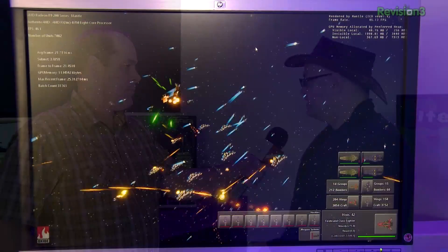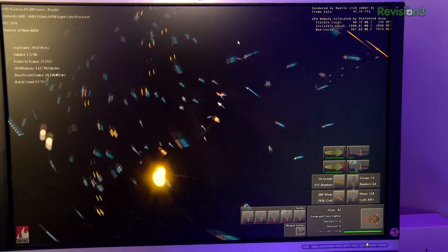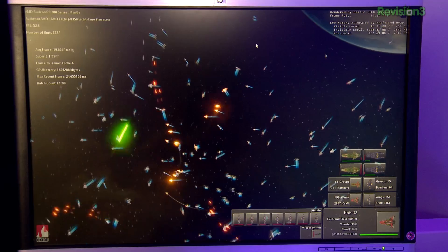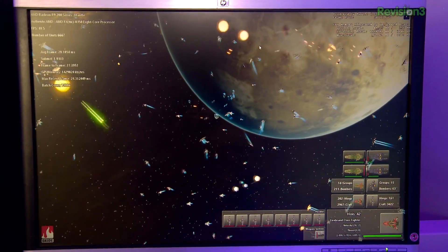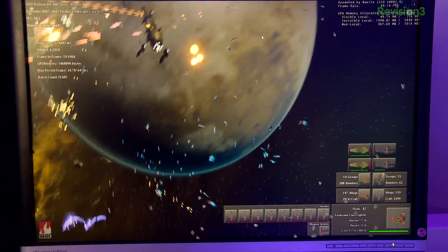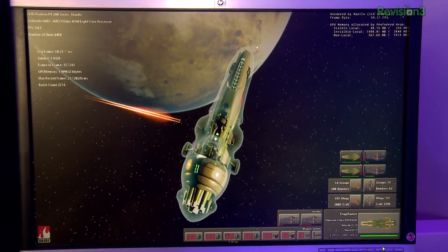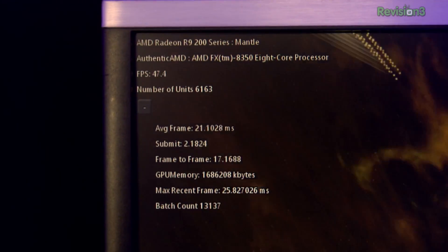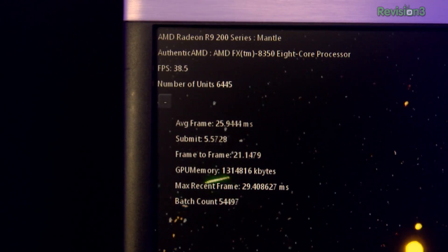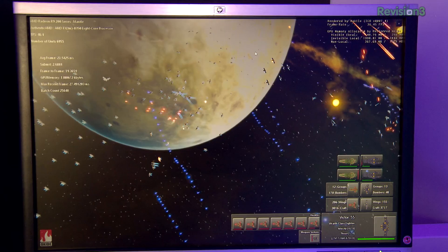So the demo that's running right now on your engine is incredibly complicated. What's going on? What we're showing here is a massive simulation of an RTS. This isn't a canned graphical demo — this is actually two AI opponents playing each other in a real engine simulation. We built this internally to see how far we could take the PC. You'll actually see up to 5,000, even more — right now we have 7,000 spaceships all fighting each other. Everything has got its own AI, its own physics. Everything is independent.